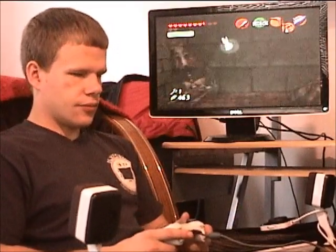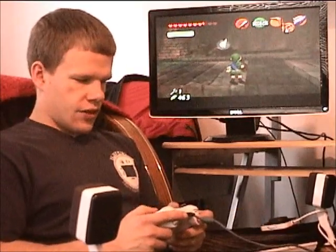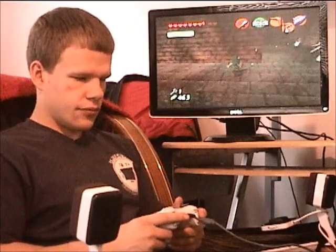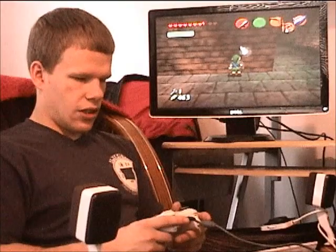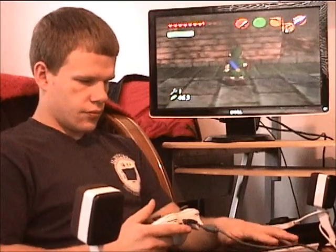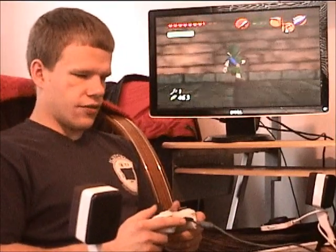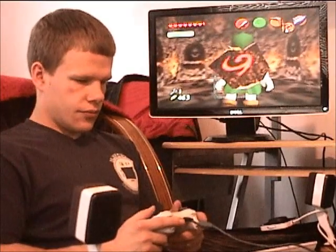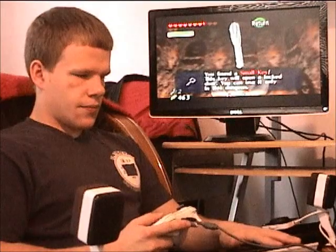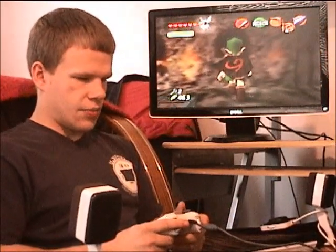I'm just going to go forward here — much better spot. I want to turn left, line up with this wall, turn right, and there should be an alcove right here. There we go, so I got that key. Now I'll line up with the wall so I can get out of here properly.